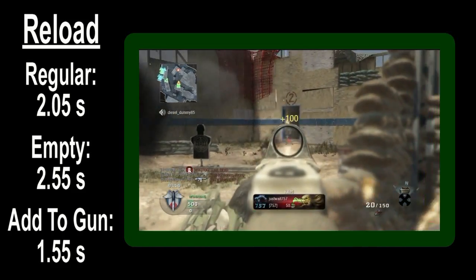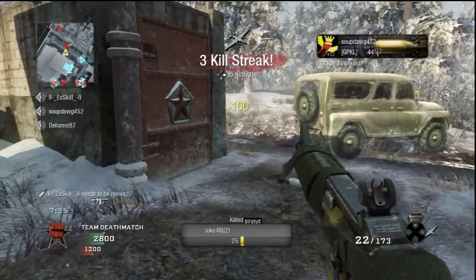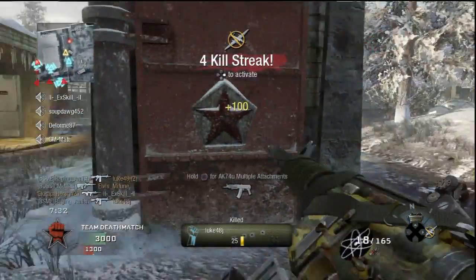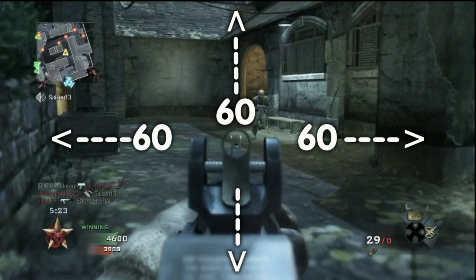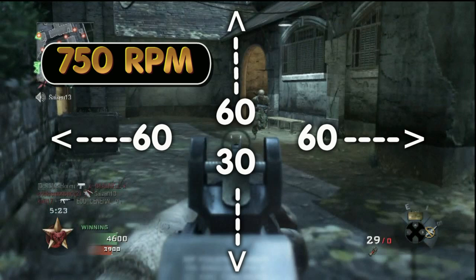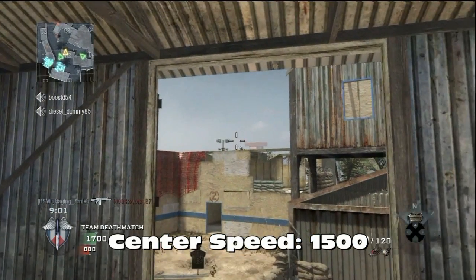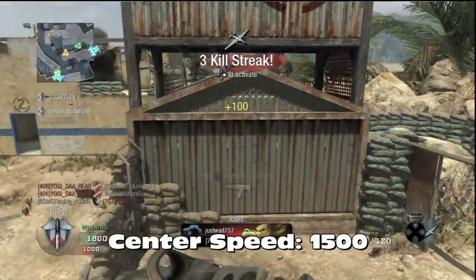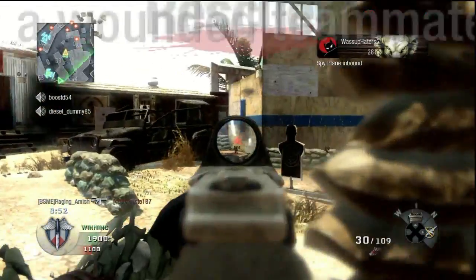All three reload times are amazing. You don't need Sleight of Hand, meaning you'll be just fine without it. The recoil is low, starting with a recoil profile of 60 to the left, 60 upwards, 60 to the right, and 30 downwards. For any gun, this is good. What makes the recoil even more manageable is that the rate of fire is low at 750 RPM, so the randomness of the recoil is low. The recoil is symmetric, meaning the net movement of the kick is upwards. The only downside is that the center speed is nothing special, coming in at 1500 — pretty middle of the road — but the gun makes up for it with the recoil profile.